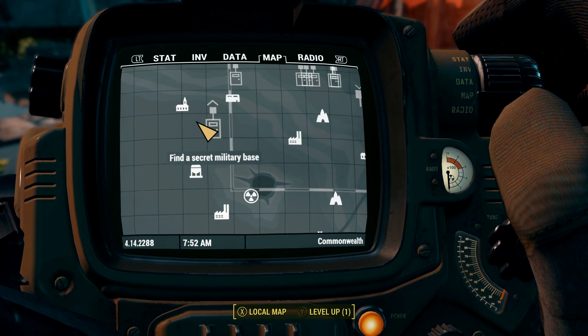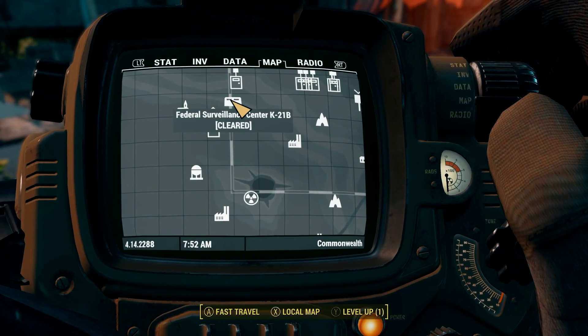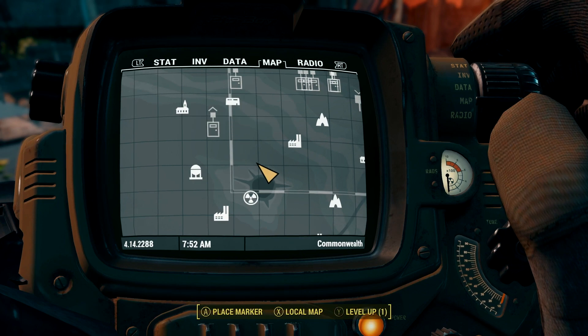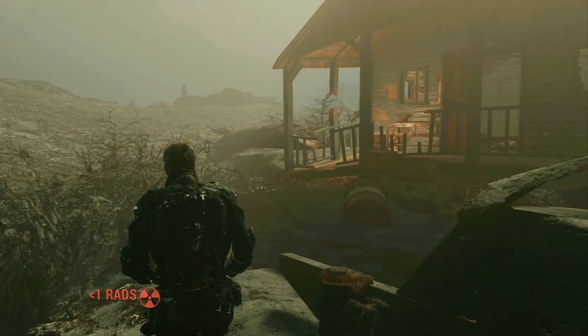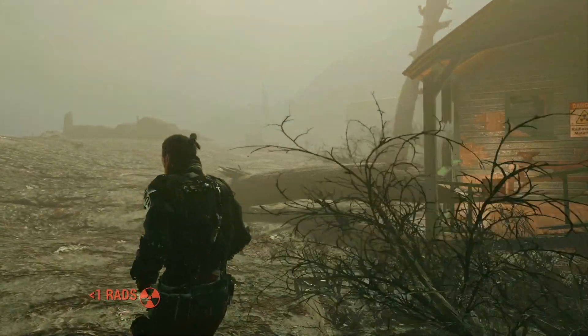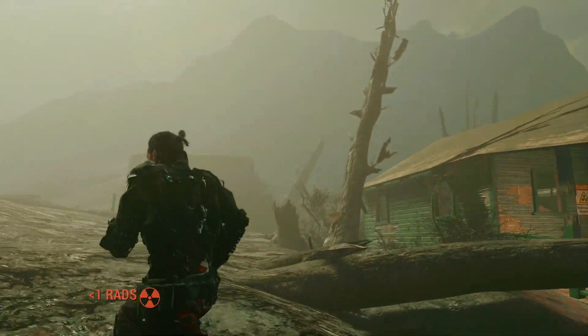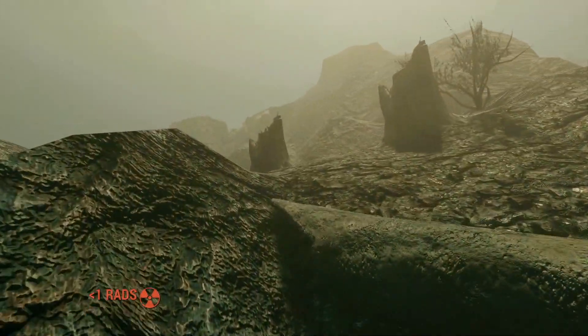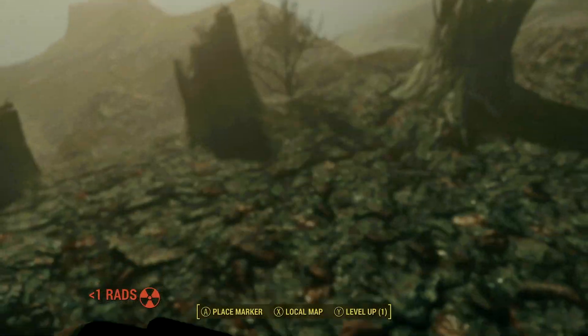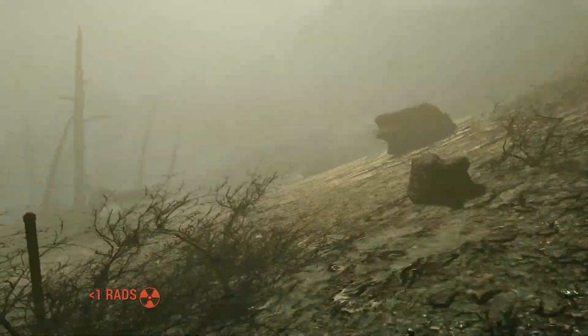You're going to want to head to the Glowing Sea. You'll see a little marker — it's a brand new marker. I fast traveled near it. From there, make your way around the house and past that little bunker with the elevator, then make your way up the mountain. There's a little bit of a path you can follow.